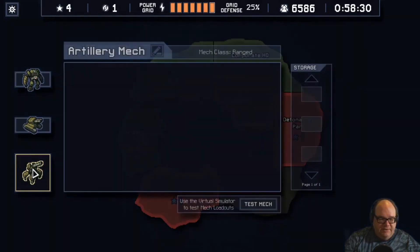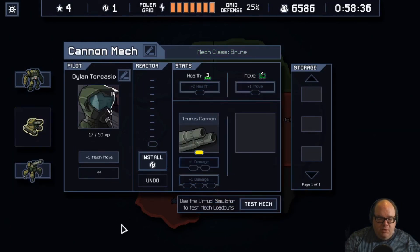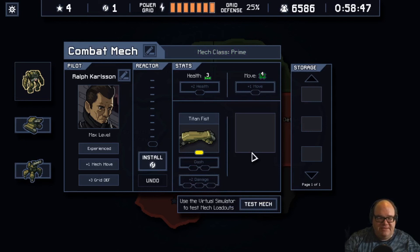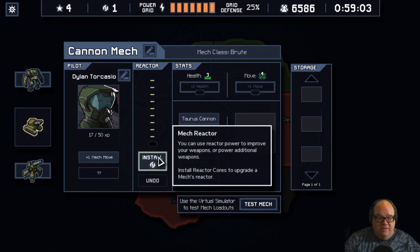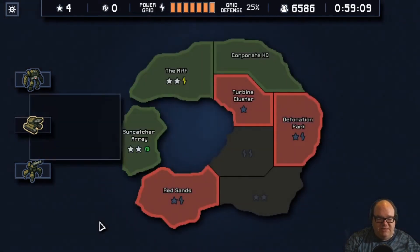What do we want to do with this power? We can upgrade one of these, but none of our cooler upgrades are available yet. What I like to do sometimes is upgrade one temporarily until I get another. I think upgrading his damage would be really helpful. So we'll give him plus two health — it never hurts, though I'm pretty good at managing health.